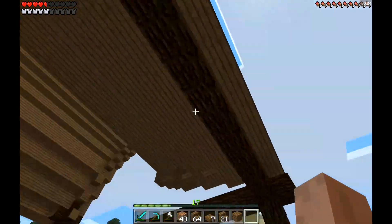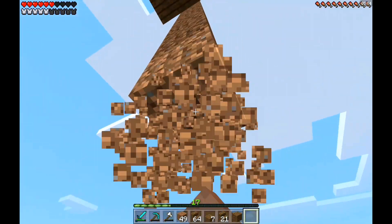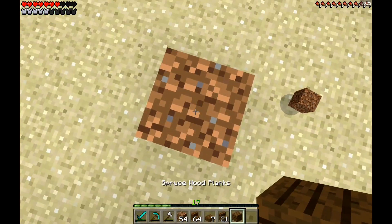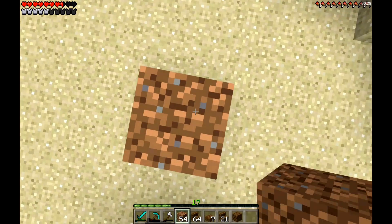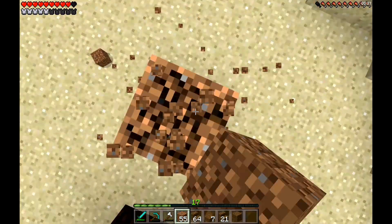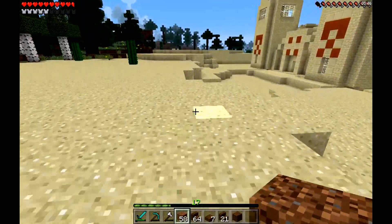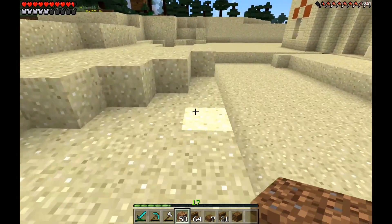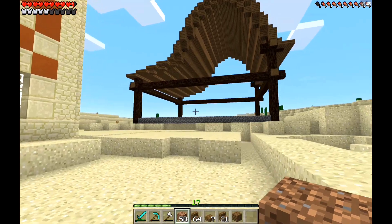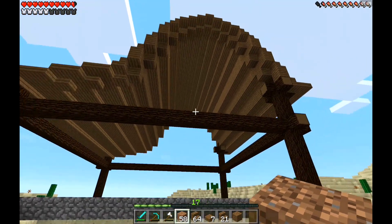Alright guys, so I just dropped down and kind of revealed it, but I got the roof done. So I'm going to break this up. Alright, I'm going to do the reveal. Let's see how this looks from right in front of our little temple area here. And there it is - I love it, I absolutely love that design. It kind of makes this feel like the middle right here, and this is just like an add-on piece. But yeah, I really like this design and I hope you guys do too.